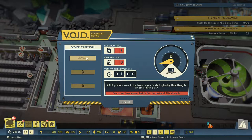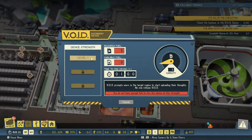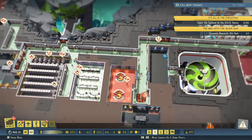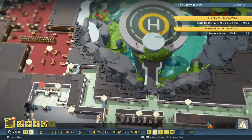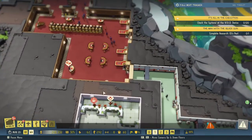Welcome back folks. We have built the void machine, the doomsday device, and for level one we need five fuel. We have zero available, so we're going to have to go out and get some fuel. On the world map is my guess anyway. Let's first take a look around here.